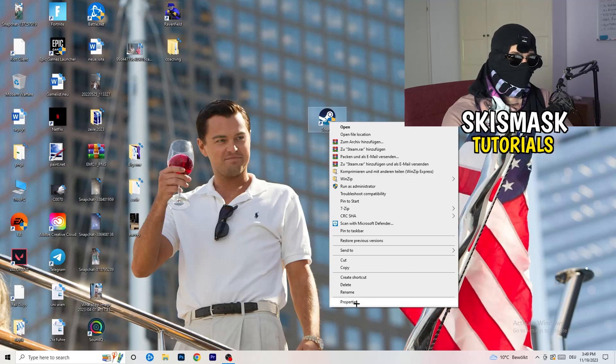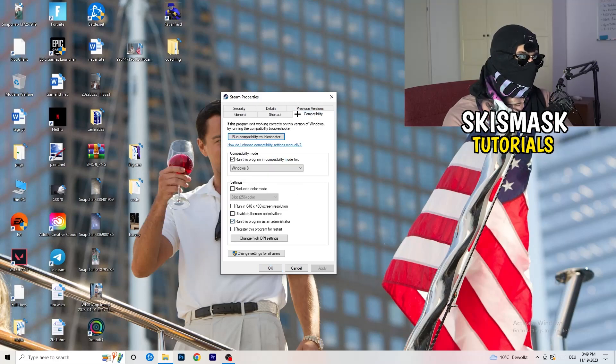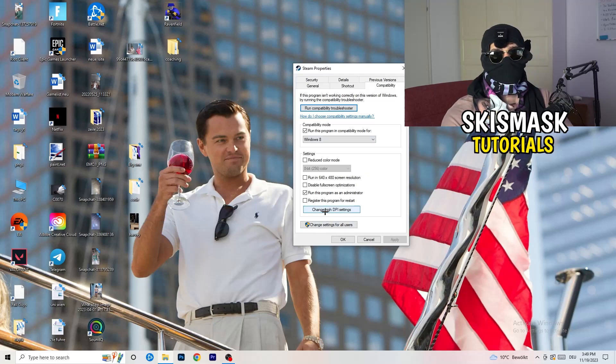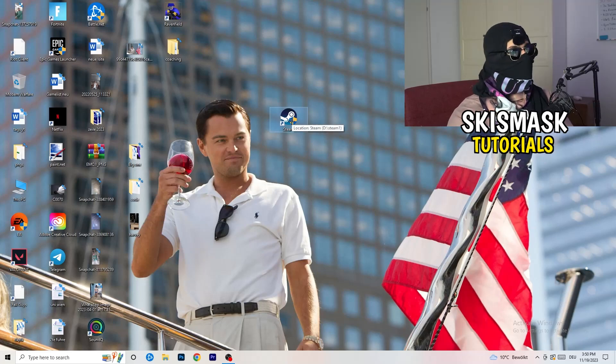Go back to the properties tab and click it. Click into the 'Compatibility' tab. I want you to copy my settings: enable 'Run this program in compatibility mode for Windows 8', disable 'Reduce color mode', disable 'Run in 640x480', disable 'Full screen optimizations', enable 'Run this program as an administrator', and disable 'Register this program for restart'. Click Apply and OK. Restart your PC and you'll see the administrator symbol on your launcher shortcut — it will now start in administrator mode every time, which helps with a lot of issues, especially not-launching.